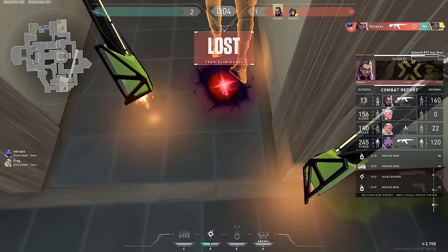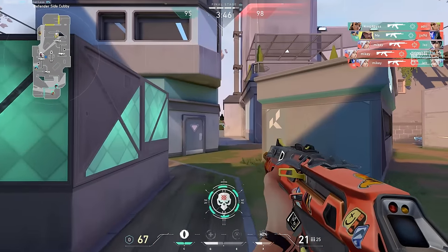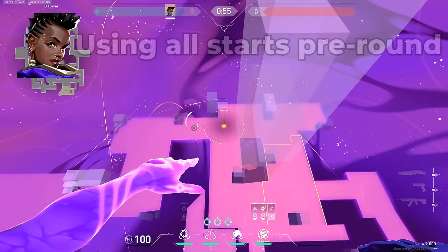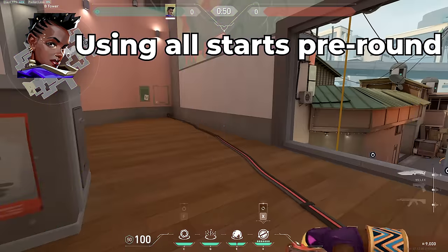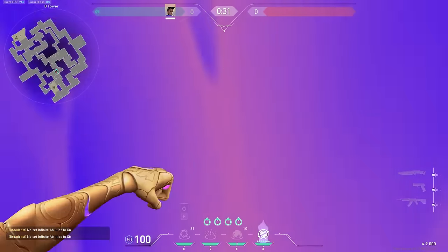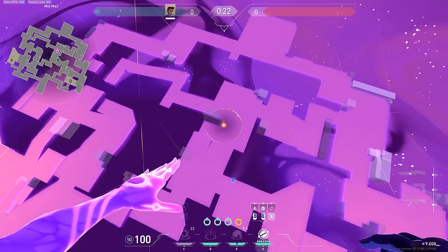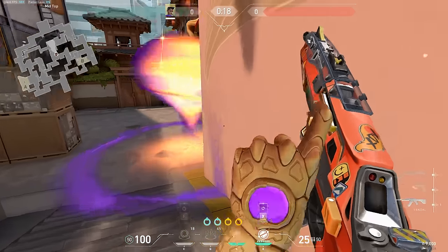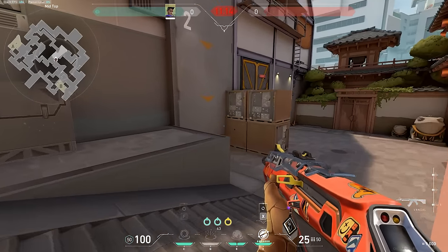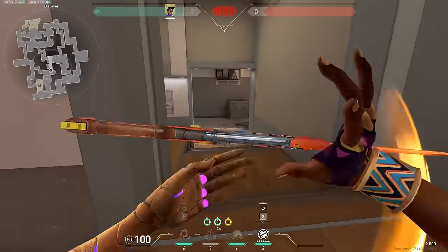Huge thank you to Valorant Tracker for sponsoring this video. I'm going to be going down the list of agents in alphabetical order and giving you one common mistake that I see and how you can go about fixing it. Starting off, we have Astra, and the most common mistake that I see Astra players make is not keeping one star in their pocket and using all of their stars in the pre-round. There will be situations that show up mid-round where you wish you had a star — for example if someone is stuck in a corner or the enemies are pushing something you didn't star. I'd recommend putting down two stars for smokes, one for a suck or a stun, and keeping one in your pocket just in case.